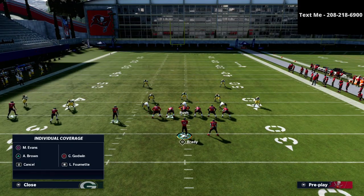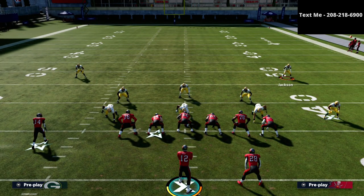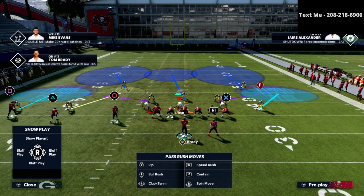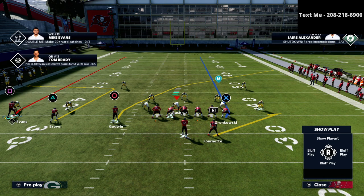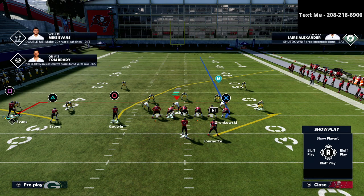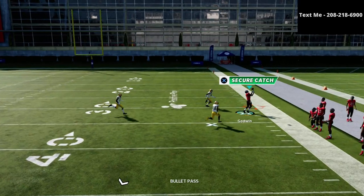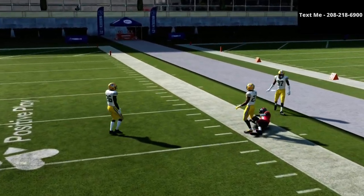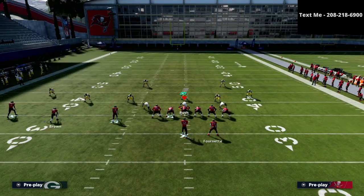I want to quickly touch on Tampa 2 since I've been playing people running a pretty good Tampa 2 scheme in weekend league. If they run something like that, we're gonna put our ghost route on the running back and we've got our backside combination. The underneath combination is going to be wide open, and you've also got a nice crosser over the top of that cloud flat. It's a really simple, easy read for your offense and you can beat Tampa 2 in a couple of different directions.